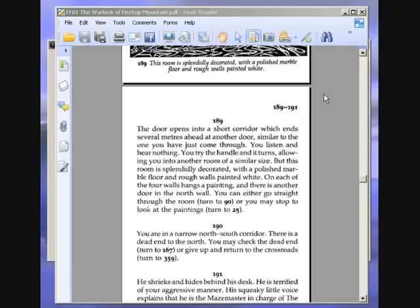The door opens into a short corridor which ends several metres ahead at another door, similar to the one you have just come through. You listen and hear nothing. You try the handle and it turns, allowing you into another room of a similar size. But this room is splendidly decorated with a polished marble floor and rough walls painted white. On each of the four walls hangs a painting and there is another door in the north wall. You can either go straight through the room, turn to 90, or you may stop to look at the paintings, turn to 25.